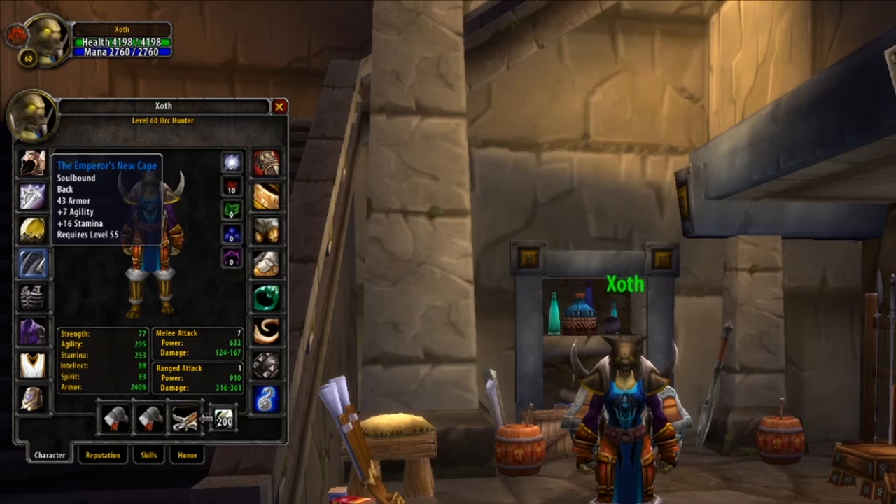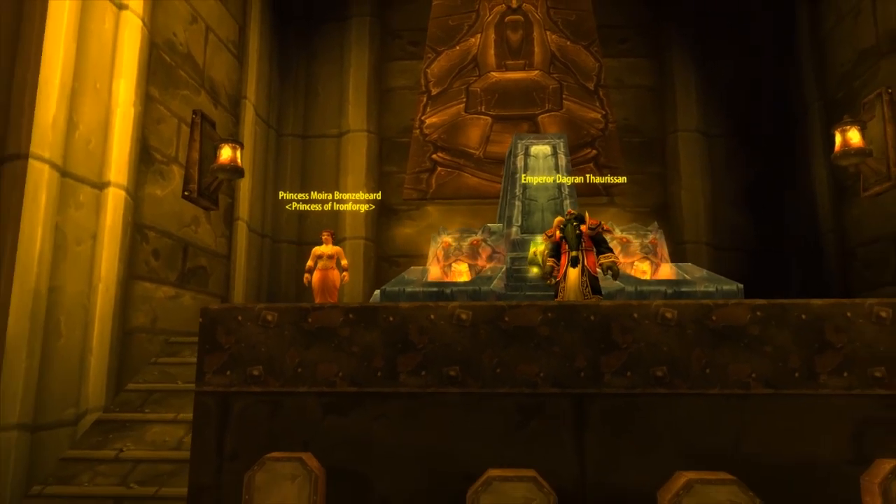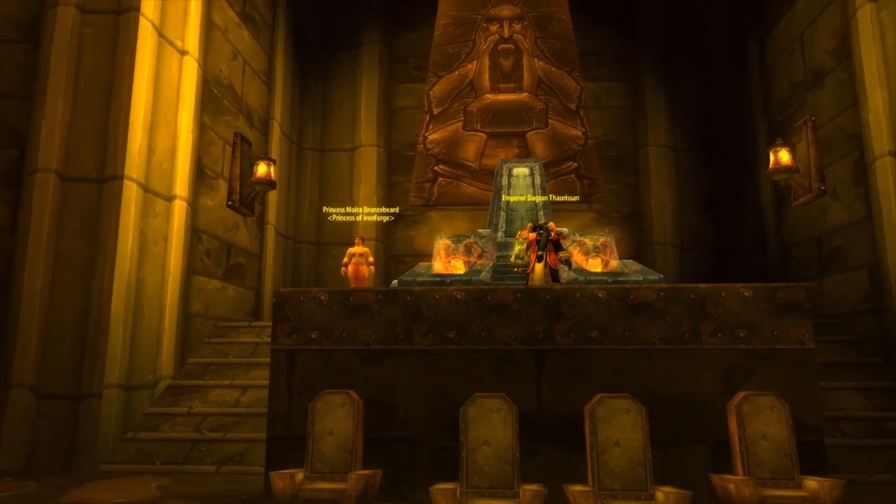Cloak is up next, and for this we're going to be looking to pick up the Emperor's New Cape — huge Stamina and some added Agility. Great passive stats and a perfect cloak for PvP. It drops from the final boss inside Blackrock Depths, Emperor Dagran Thaurissan, at about a 20% drop chance.